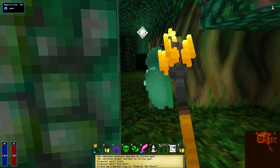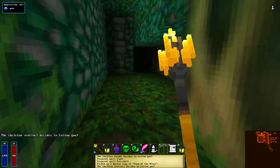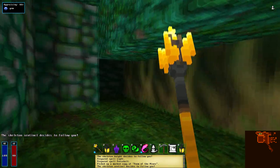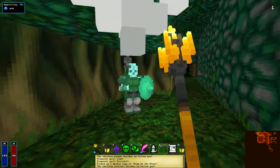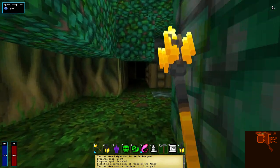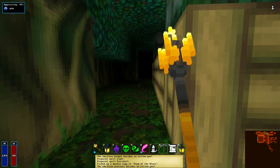Barony's latest DLC, Myths and Outcasts, provides four new playable races and classes to the game. The focus of this video will be on the Conjurer class, because the Conjurer class is the first necromancer in the game. Also of interest is the new Mesmer class, which is capable of converting enemy units to your side.